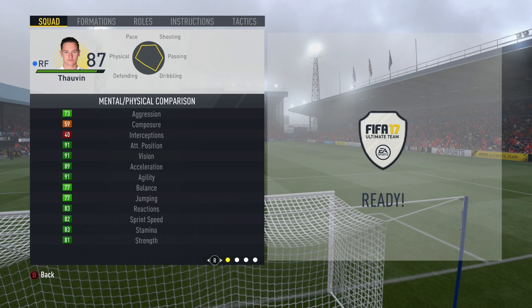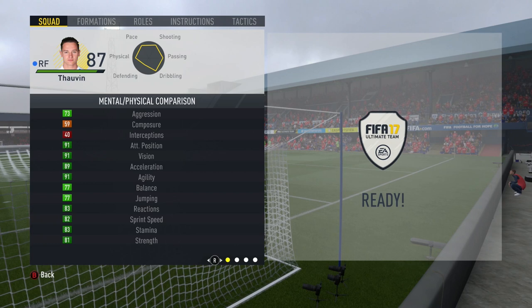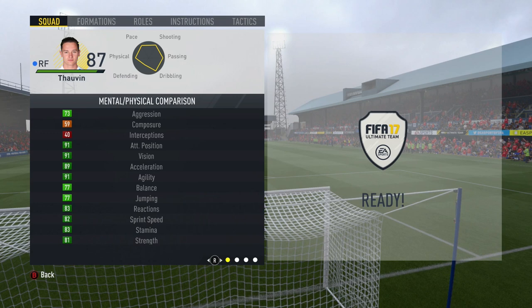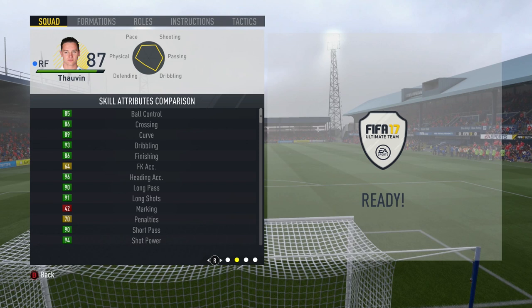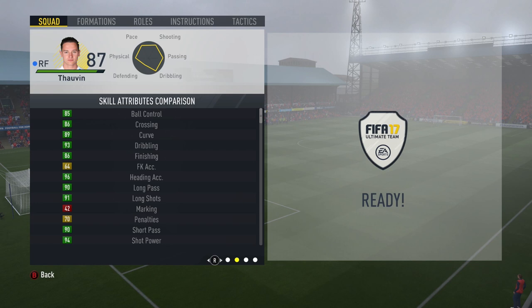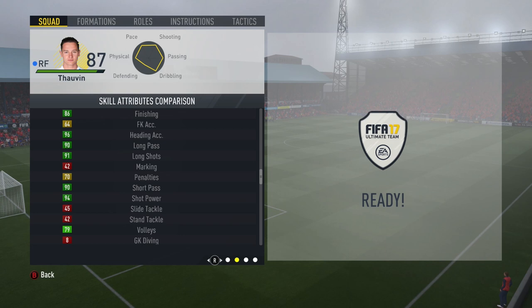Looking into his stats, as you can see there is more than a lot to love here. His attack positioning, vision, acceleration, and agility are all supremely high stats which are amazing. Surprisingly his strength is there at 81 which is unreal. Moving to his skill attributes comparison, his ball control, crossing, and dribbling are there at 93, finishing at 86, heading accuracy at 96, and long passing, long shots, shot power, and short passing are all so, so good.